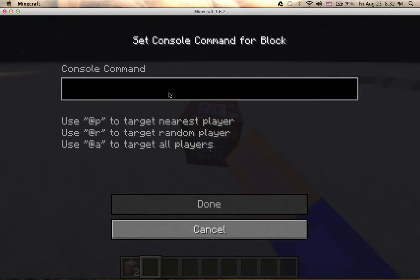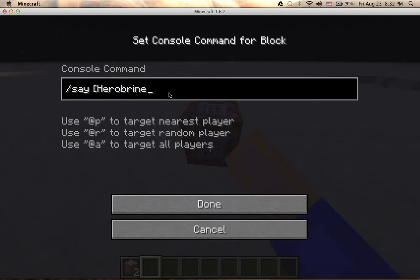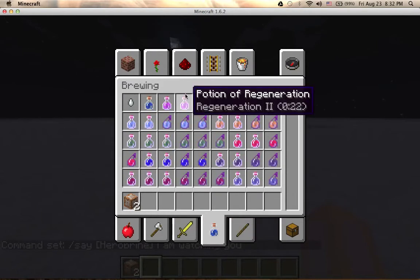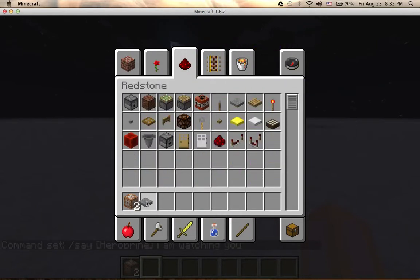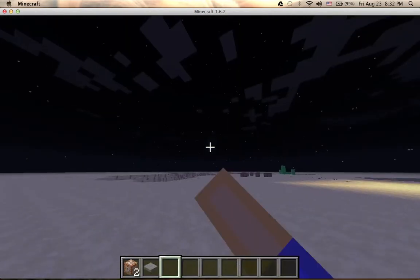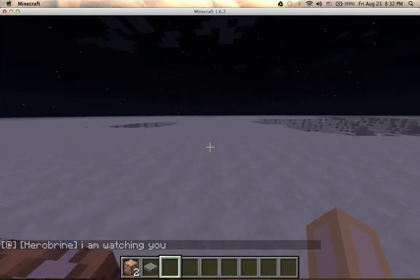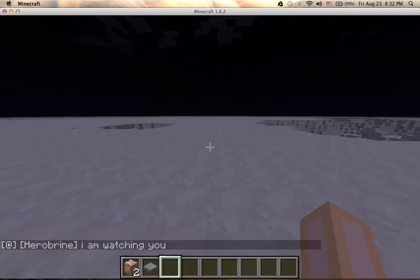Let's say you want to prank somebody with Herobrine. You do slash say, and then you do Herobrine, and you say something scary - 'I am watching you.' You prank your friend doing a Herobrine thing, and he's in a weird cave, dropped down from pistons, and he walks over to the pressure plate and he realizes that it's Herobrine. That's pretty cool.